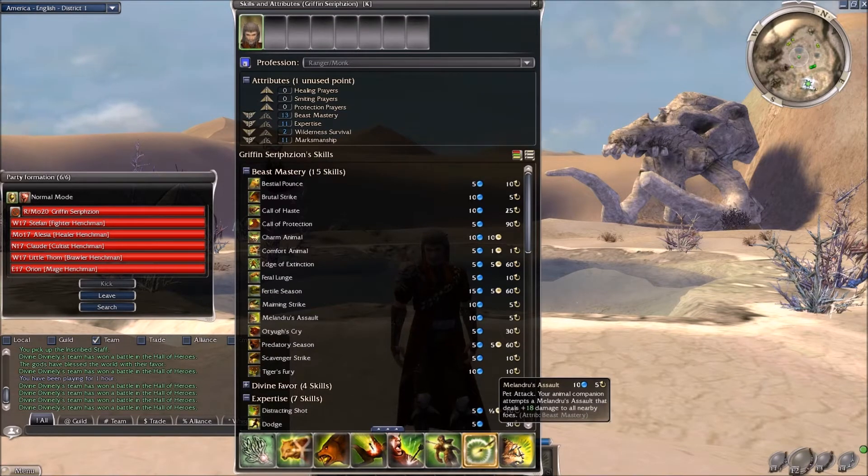Stances such as Defensive Stance, Shield Stance, Dryder's Defenses, Whirling Defense, Watery Aura, and Distortion for the mesmer — you need to be able to recognize these. When enemies activate those defenses, stop shooting because odds are you'll miss, and missing two or three times will completely drain your energy. Actually stop attacking until their defenses turn off or until you know you can land a hit.